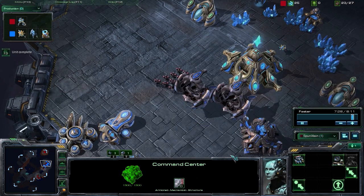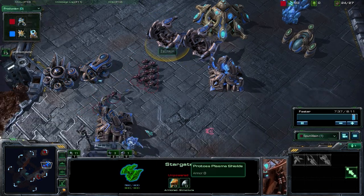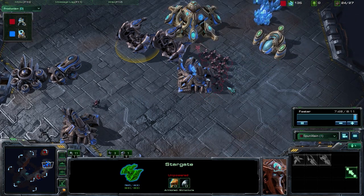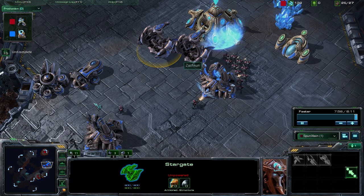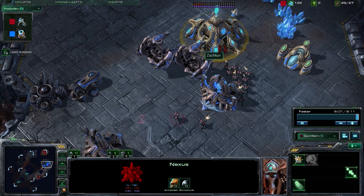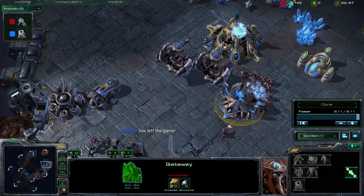Even though they're just probes, they do significant damage. But back to his prioritizing: he started with that pylon to take down the stargates, then dealt with the probe surround and the stalker through careful micro, killing off the workers. Now with nearly all workers dead, he's killed both major pylons supplying power to the production buildings, and is moving on to the nexus. Excellent prioritizing — picking the important buildings rather than mopping up one at a time.